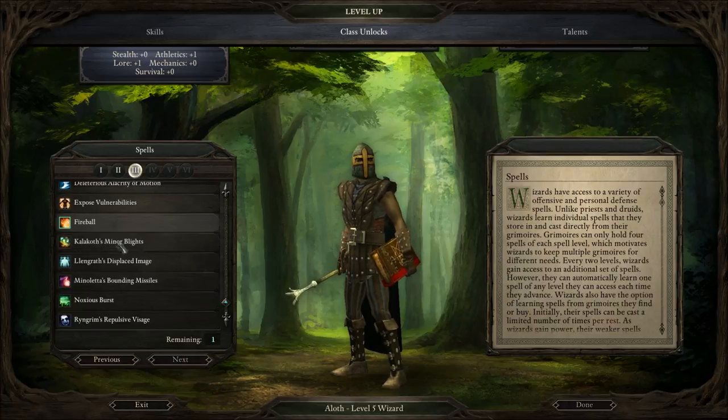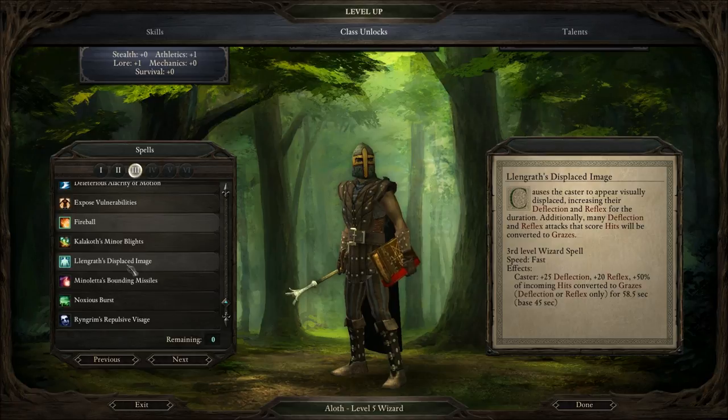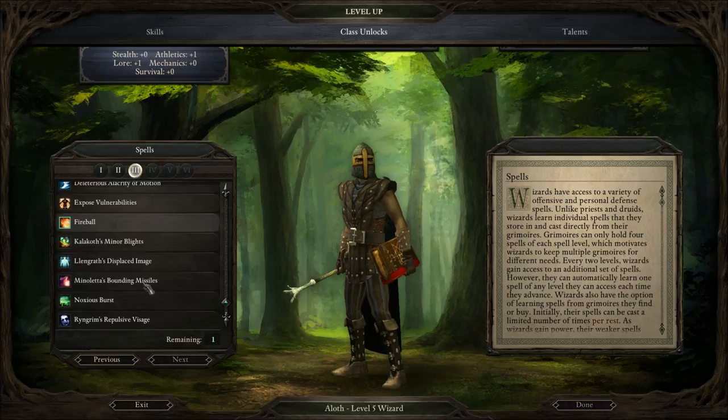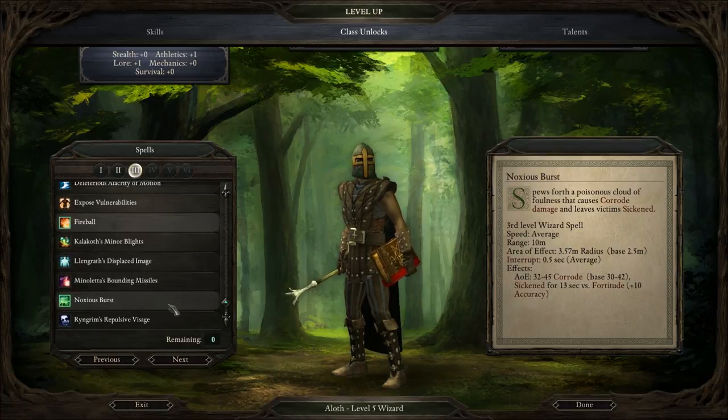Lasts for just over a minute. Langrath's Displaced Image: causes the caster to appear visually displaced, increasing their deflection and reflex for the duration. Additionally, many deflection and reflex attacks that score hits will be converted to grazes. Minoleta's Bounding Missiles: summons three missiles that pierce through the target and leap to two additional targets each. Noxious Burst: spews forth a poisonous cloud of foulness that causes corrode damage and leaves victims sickened.